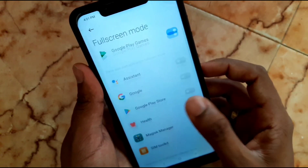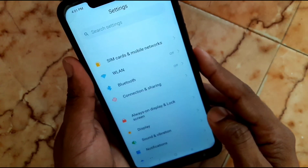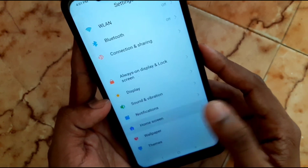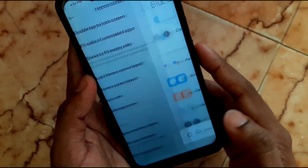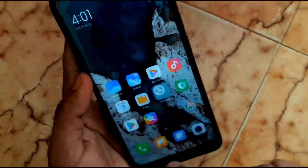Then full screen mode — you are able to use full screen mode for each and every application. Then sound and vibration settings. And the home screen — a best feature here is blur app previews.